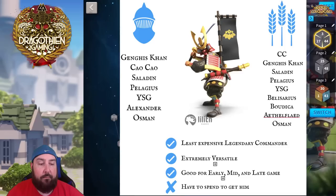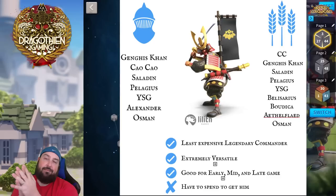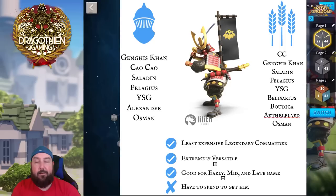One last thing — the pairings. The left side with the helmet is your PvP pairings; the right side with the wheat is your PvE pairings, since farming and PvE go hand in hand.